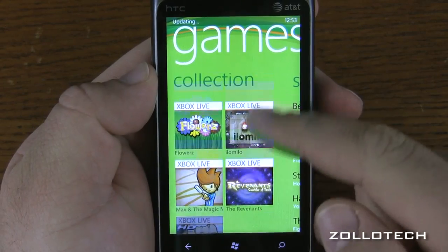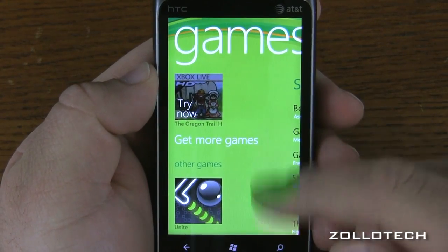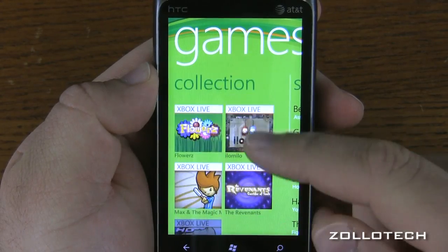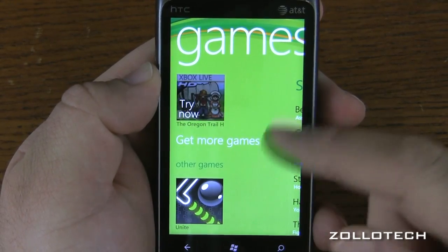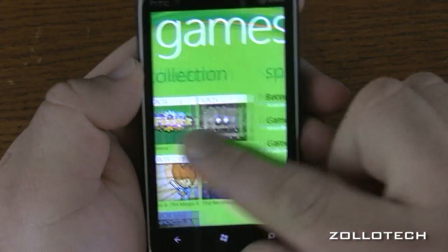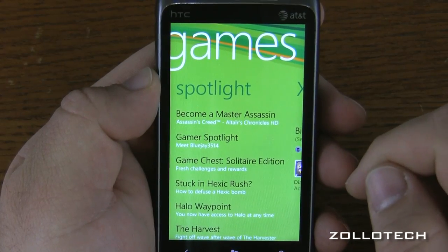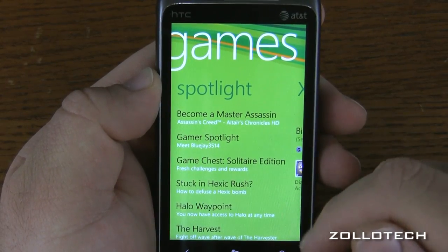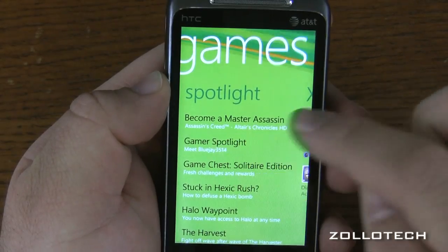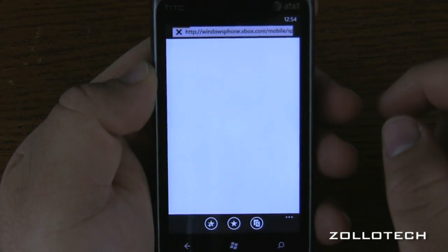Let's go ahead and scroll down to get more games. Here's other games. How it categorizes these, I'm not really sure since I have these games there — maybe it just fills up too much of the screen. Let's go ahead and swipe over. You can see Spotlight: 'Become a master assassin in Assassin's Creed.' Let's go into the Gamer Spotlight.